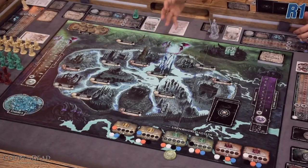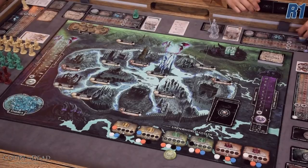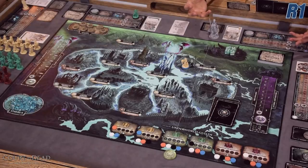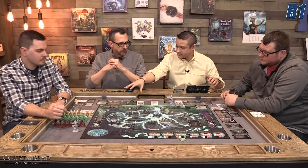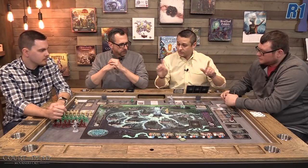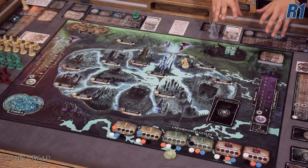The game board represents hell itself. The different locations are where we send our guild members to collect rewards from controlling those areas — it's an area control game. There are also two unique tracks on the side: the celestial track and the dread's grip track. If we progress too far up either track, everybody gets penalized.